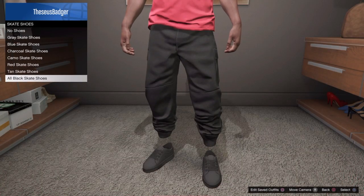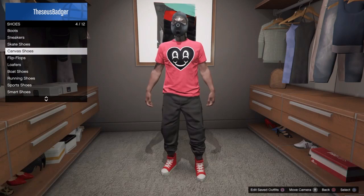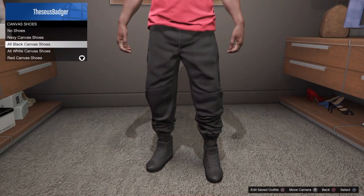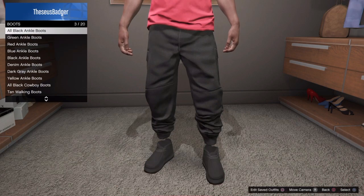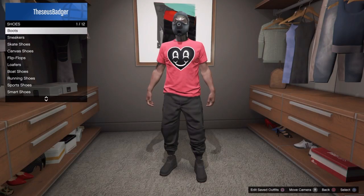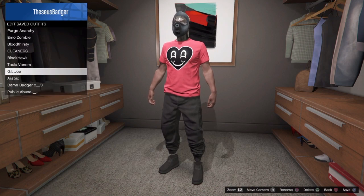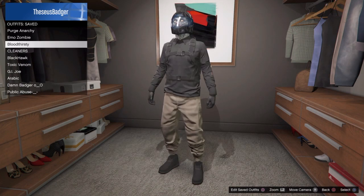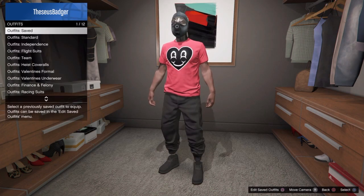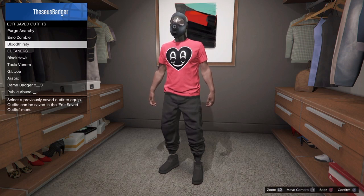A lot of you are having trouble when changing your shoes — you end up with gray sweatpants. That happens because you got the black joggers from the purple team. If you get the black joggers on the purple team, you're going to get sweatpants every single time. You cannot get black joggers on a purple team — I'm stressing this because it does not work that way.